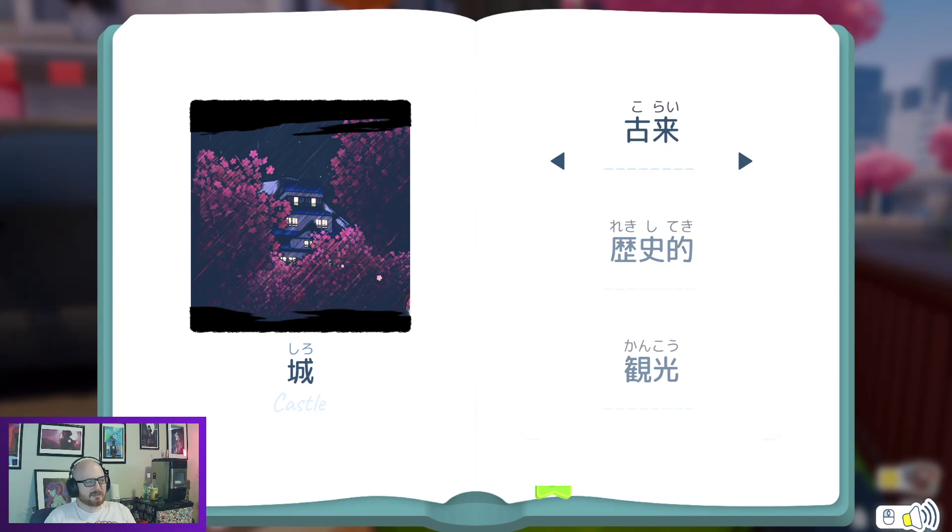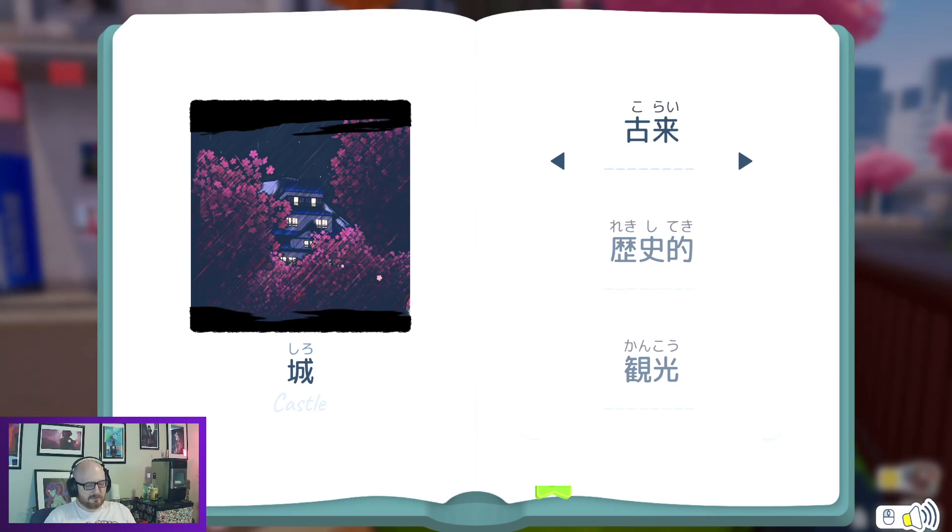Shiro — castle. We have korai — ancient. We have rekishiteki — historical. Then we have kanko, which I believe is sightseeing. Good, I feel pretty good about that. Kankiko is an air vent; kanko is sightseeing. So the kankiko no kanko would be like 'the air vent's sightseeing' — that's a dumb sentence, but whatever.